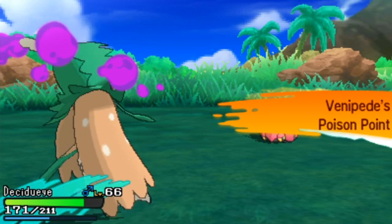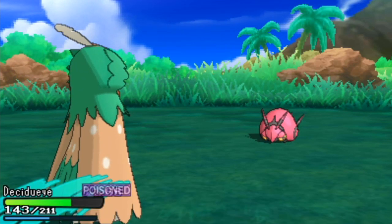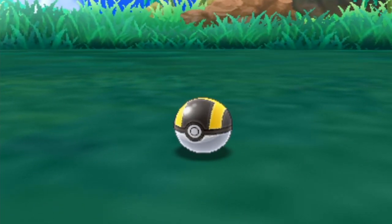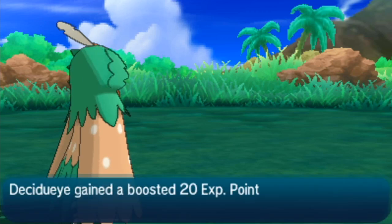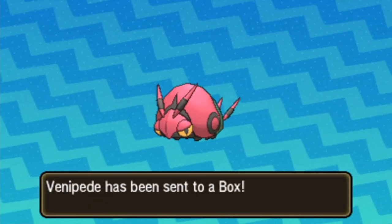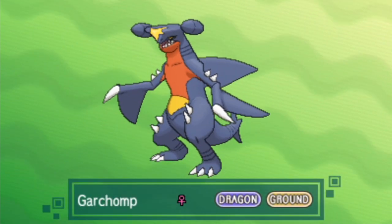The thing about that is there is no National Dex in the Alola region. Sun and Moon and Ultra Sun and Moon do not have a National Pokédex. Sword and Shield was not the first game to not feature the National Pokédex. Although this is kind of rectified now with Pokémon Home, there is no National Dex in Sun and Moon — you can transfer Pokémon through Pokémon Bank into the games, all the older Pokémon before Generation 7, but they do not have Pokédex pages.